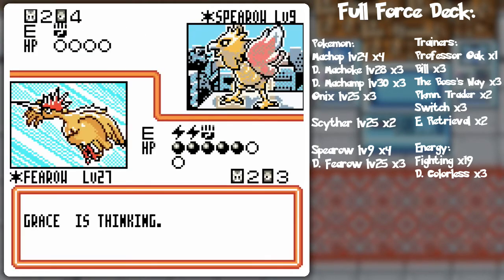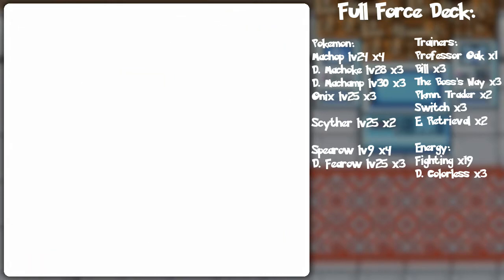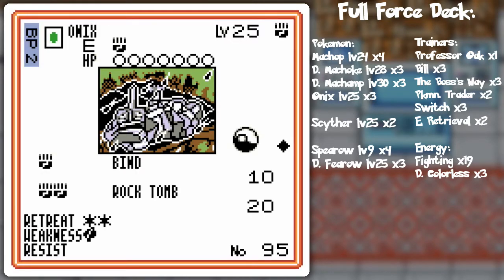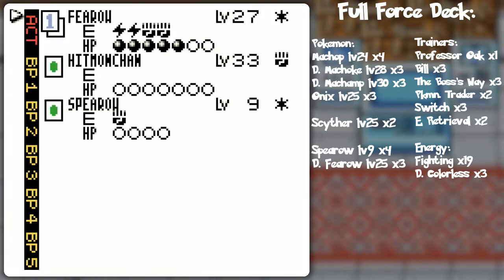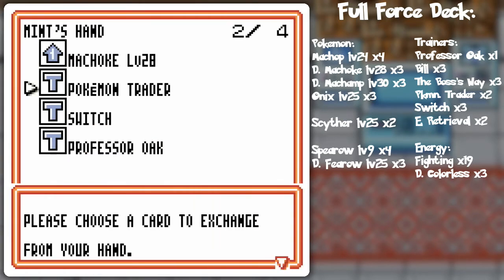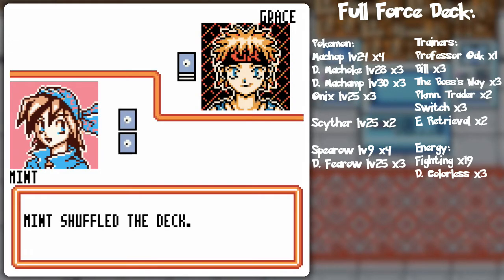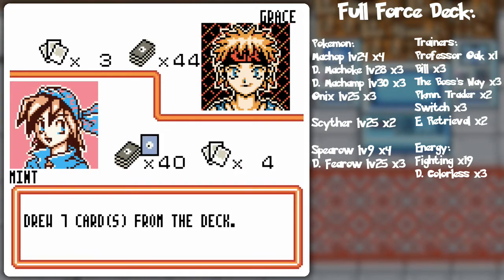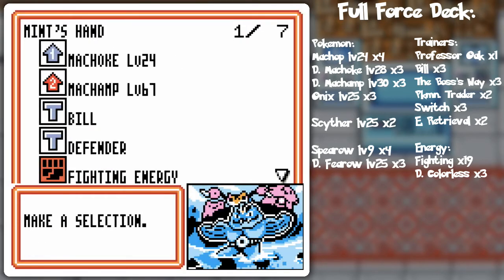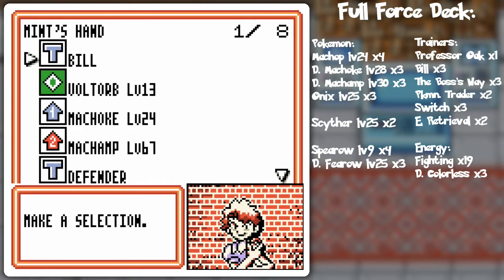Unless she uses Gust of Wind or something like that, I might go for the drill peck. She doesn't have anything that could stop that. If she's gonna be using fighting-resisting critters, maybe I should not be using fighting in general. Anyway, I got the heads flip again. The thing I should trade for, because she's using Flying Pokémon, is Electabuzz! Now I'll use Professor Oak, and then drill peck that Spearow into oblivion! That is the power of the Swift deck!